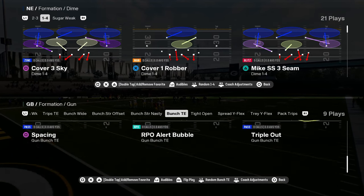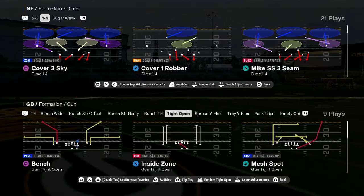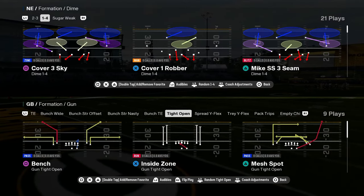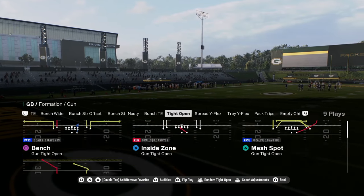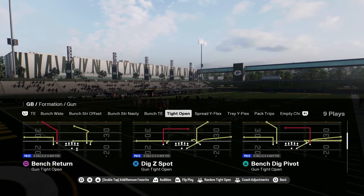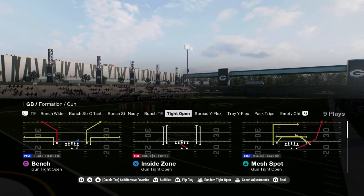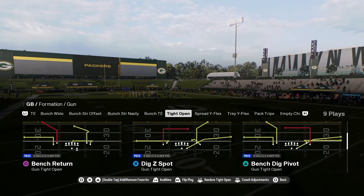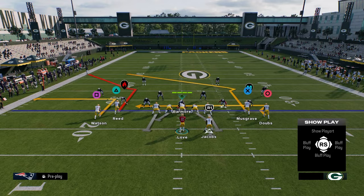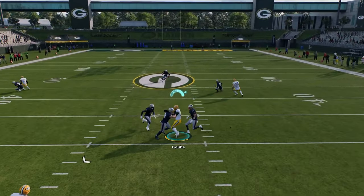A very underratedly good formation in this game is tight open. The reason why tight open is good is because it has a ton of sharp cutting post routes and wheel routes. Let's use branch return — you see here you have this return route, and this return route will cook man.